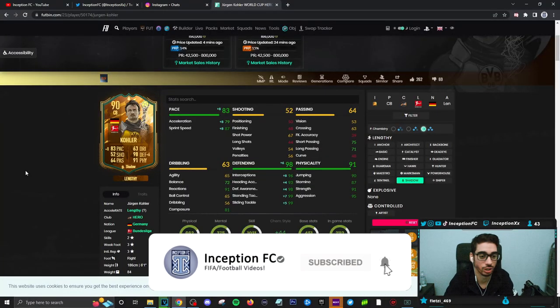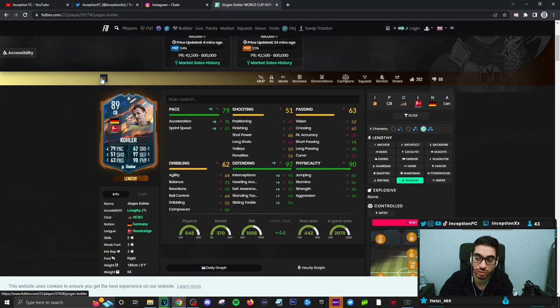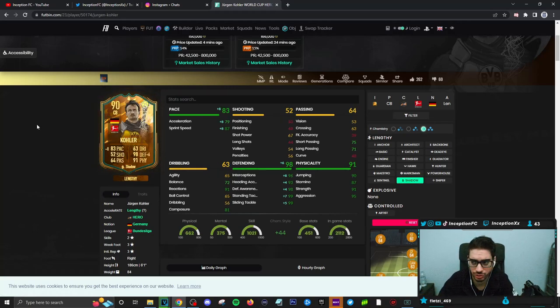Final verdict on the new Kohler card: if you're making a Bundesliga team, this guy is actually pretty good in-game — I'm being serious. You do have to be careful with the counterattacks and through balls being absolutely wild. There are certain instances where he can get dusted, but where he gets dusted he compensates really, really well in defensive and physical capabilities. His defensive animation choices during these defensive plays is fantastic, and it does remind me of his previous version because his previous version was like that too.